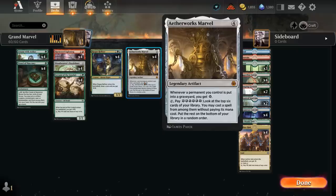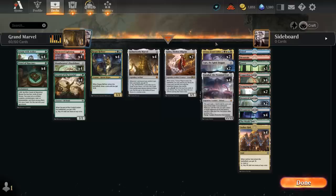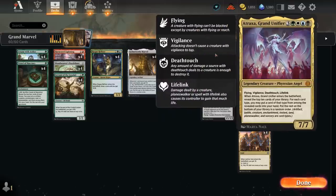The goal is still to cast it for free off Aetherworks Marvel, which requires six energy to activate. Additional payoff cards include two copies of Atraxa, which works well in a deck with many card types — we get to look at the top ten cards of our library and for each card type put one into our hand. It's also a 7/7 with flying, vigilance, deathtouch, and lifelink.